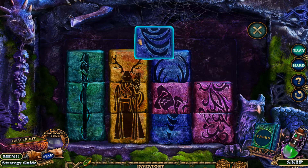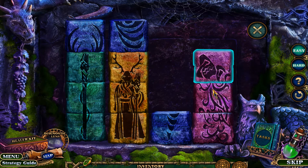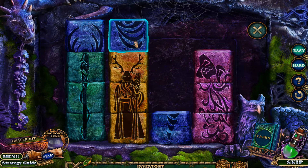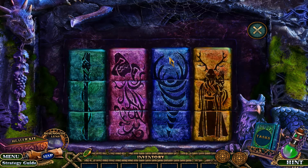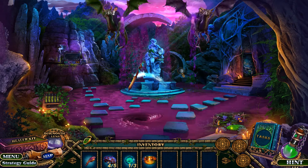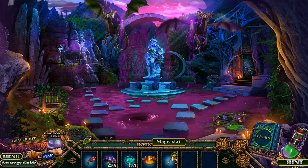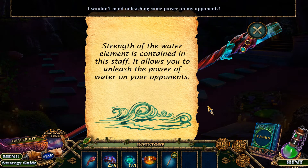I don't know if those two go together or not. Excellent! So we have this thing and we're not afraid to use it — it's a magic staff. The strength of the water element is contained in the staff; it allows you to unleash the power of water on your opponents.